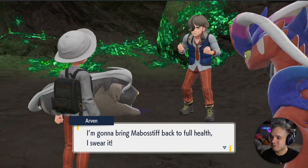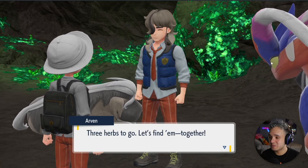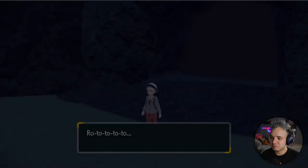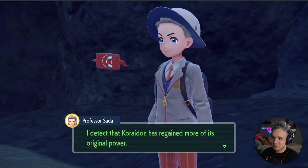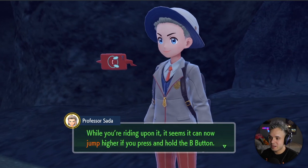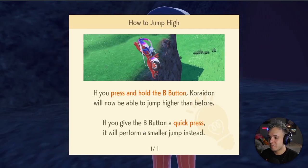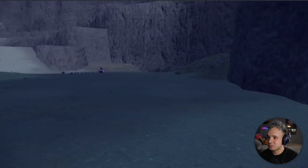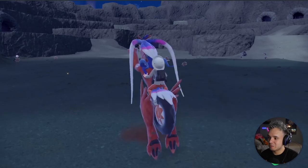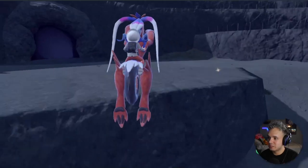'I'm gonna bring Mabosstiff back to full health — I swear it. Three herbs to go, let's find them together!' Then the Rotom Phone rings — it's Sada. 'I detect Koraidon has regained more of his original power. While riding upon it, it can now jump higher if you press and hold the B button. A quick press performs a smaller jump instead.' Let's test this out — small jump, then big jump. Oh, that's solid, that's definitely gonna be handy!